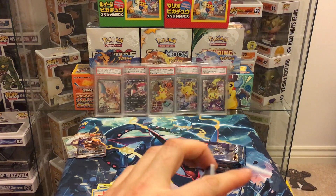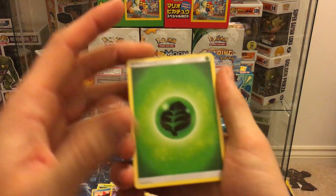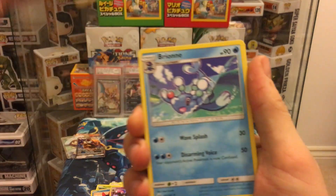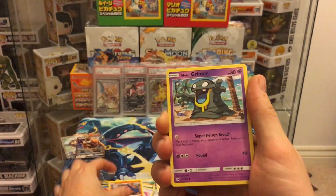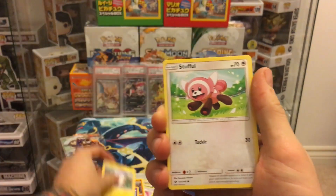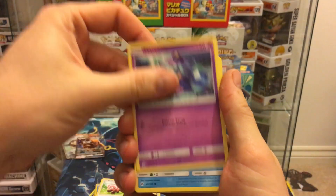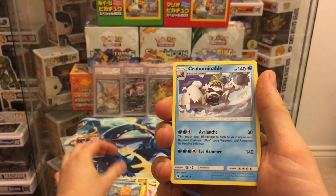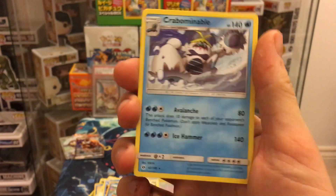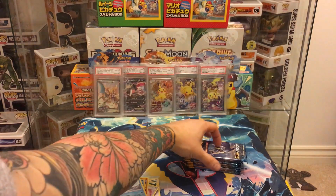So what we've pulled so far — five ultra rares total. Pack ten: grass energy, Brionne, Timer Ball, Boldore, Crime, Togedemaru, Stufful, Mareep, Jupiter reverse, Psyduck, and a Crabominable — I got the name right!